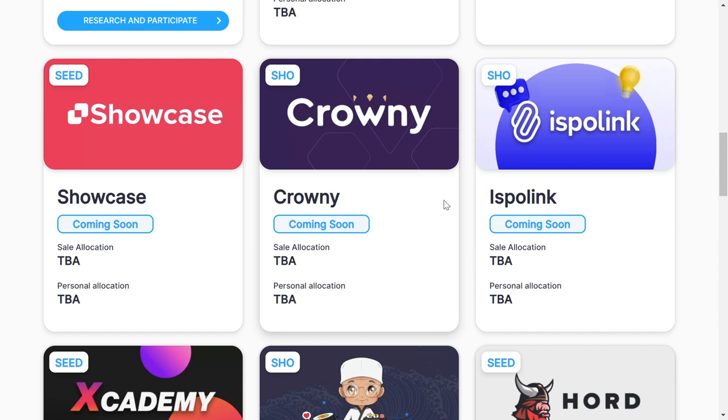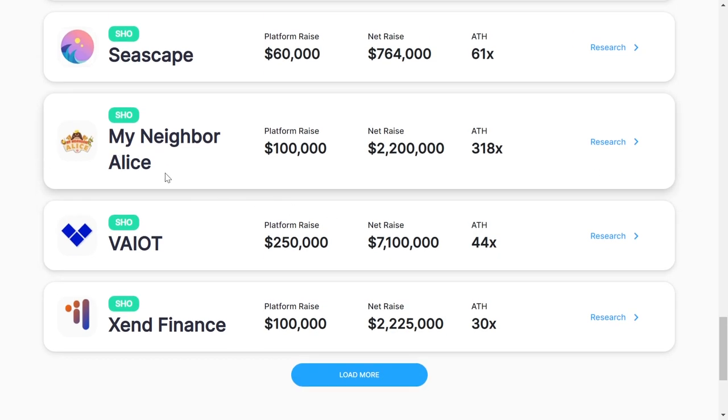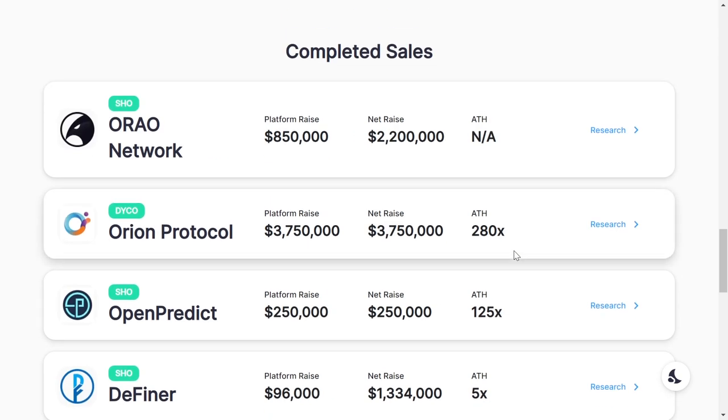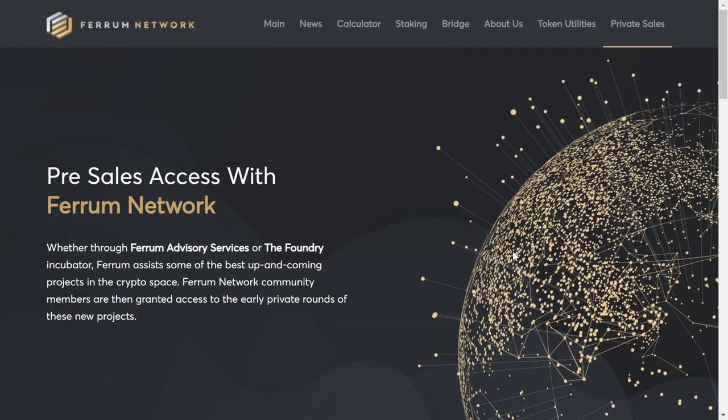When it comes to projects that launched on DAOMaker, some of them gave really huge returns. For example, Orion Protocol reached an all-time high of 280x from the sale price, so for every $1,000 invested you would be getting $280,000 profit. Then we had Open Predict at 125x, My Neighbor Alice at 318x. Of course some projects gave only 61x, 14x, or 5x, so keep that in mind. Also note that DAOMaker doesn't have guaranteed allocations — all allocations are based on a lottery.